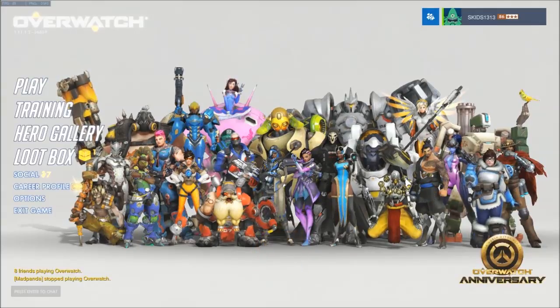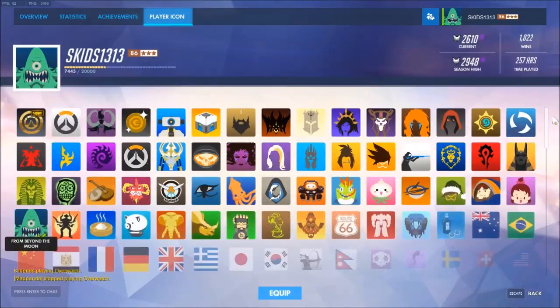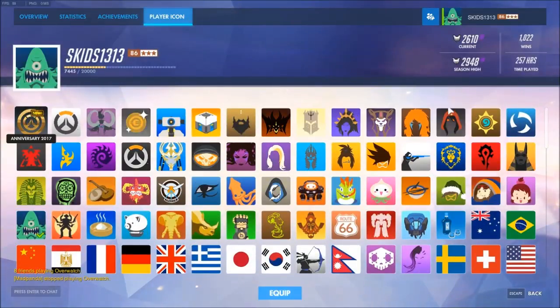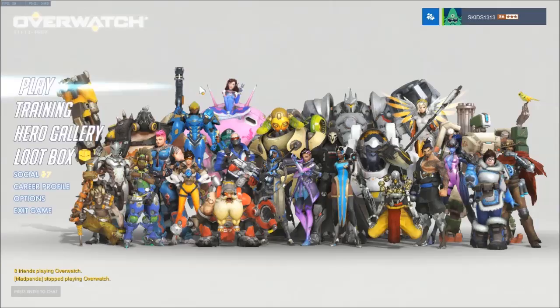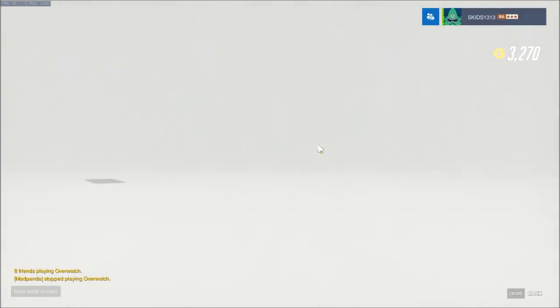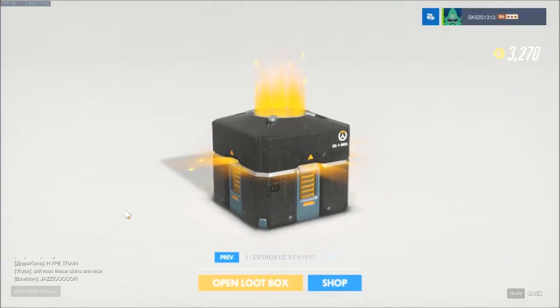There are different player icons, and that new one there looks pretty awesome. There are all these golden portraits here which just look absolutely amazing. Hopefully you can score all of them - at least the ones I use most, that'd be pretty cool. So of course we have our loot box right here in this white background, very very cool.